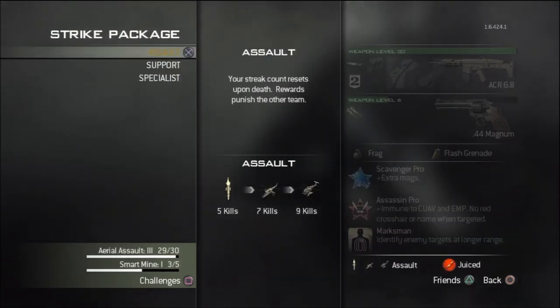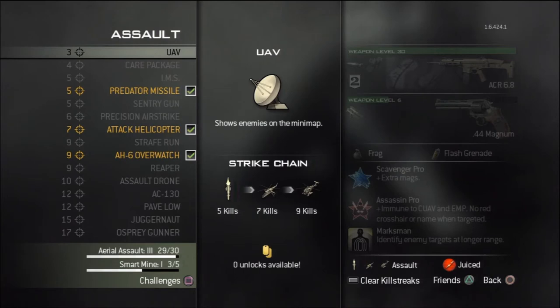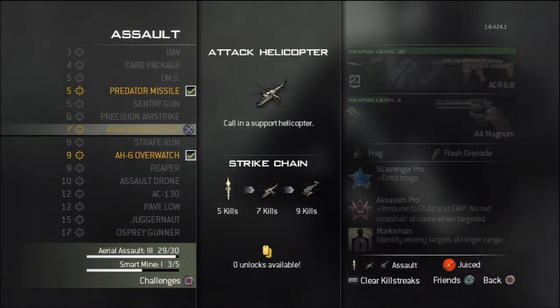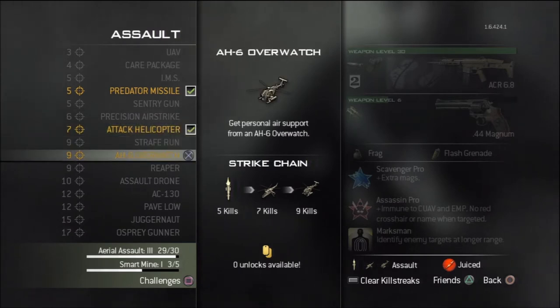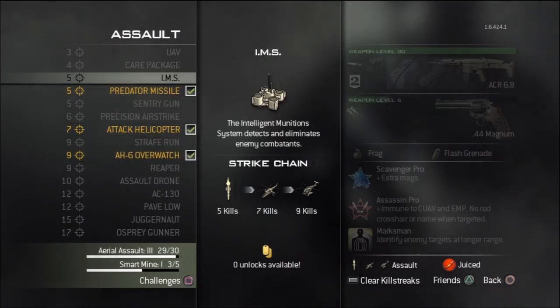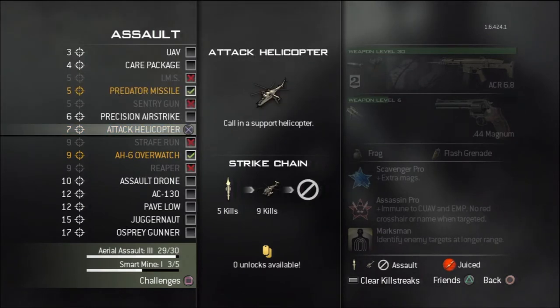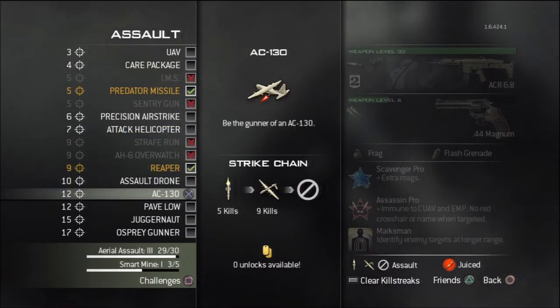The strike package you choose will also affect the playstyle of the class. In this loadout, Assault is usually the best option. The Predator Missile should be your first killstreak, with the Attack Helicopter and AH-6 Overwatch closely behind. When chained like this, each kill after the fifth earns another killstreak — the Predator Missile helps you reach your Attack Helicopter, which then contributes to your little bird. A slight variation for more advanced players would include the Predator Missile, the Reaper drone, and the Pave-Low.